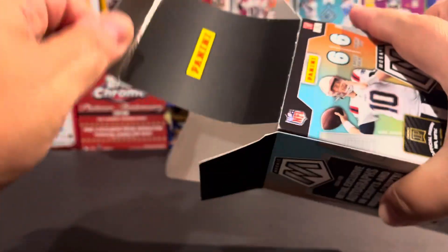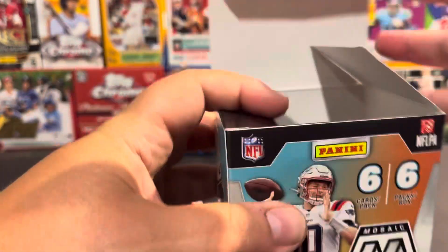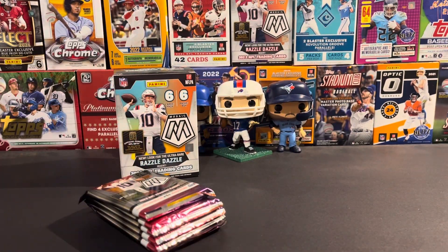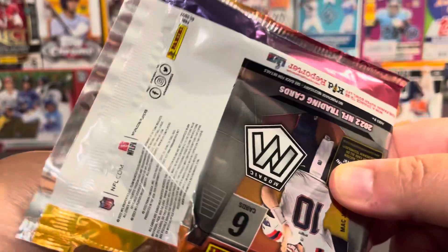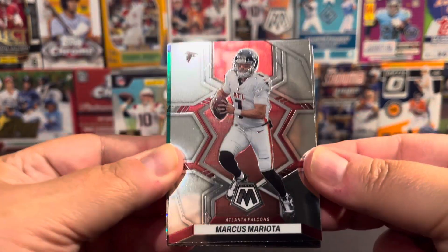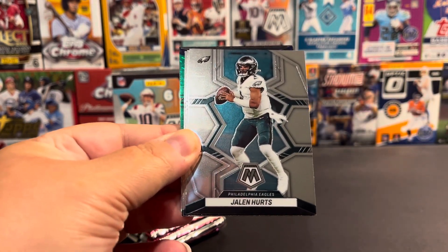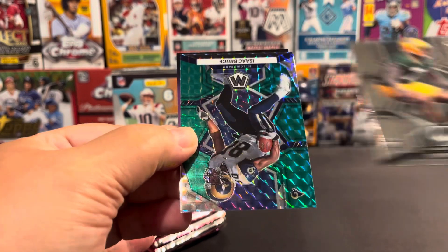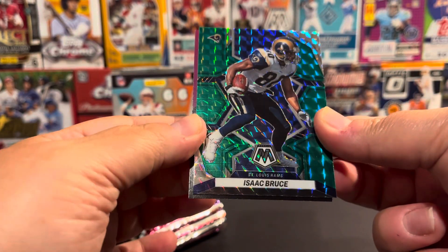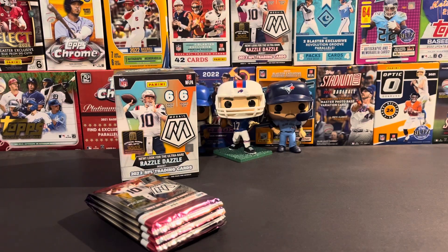I've got six packs and six cards per pack for a total of 36 cards. Alright, first pack. Hopefully we can pull a Razzle Dazzle or a Genesis, that would be nice. Starting us off we've got a Marcus Mariota, Jonathan Allen, Jalen Hurts, Derrick Henry, Quay Walker Rookie, and an Isaac Bruce Green Mosaic Kid Reporter.